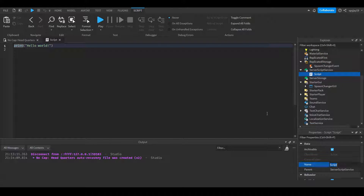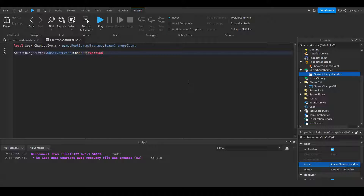Now we're officially done with the GUI. We come to ServerScriptService and insert a script — this is our Spawn Changer Handler, this handles all the spawn changes. So we're gonna do local spawnChangerEvent = game.ReplicatedStorage.SpawnChangerEvent. Then we're gonna do spawnChangerEvent.OnServerEvent:Connect(function(plr, spawnName)) — plr is short for player which is automatically sent, then spawnName. Then we'll use if and elseif statements: if spawnName == 'spawn one' then...